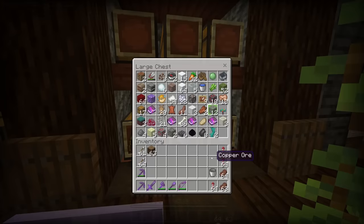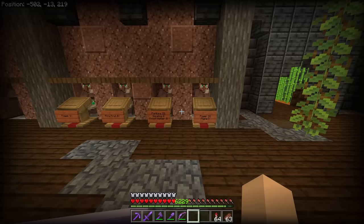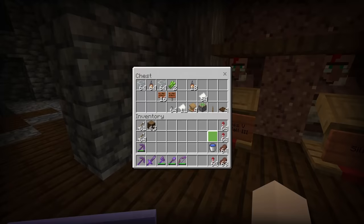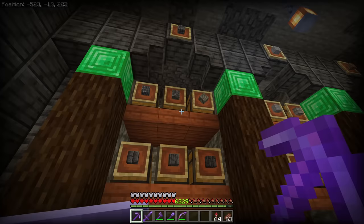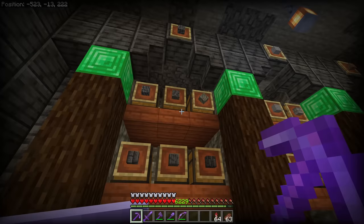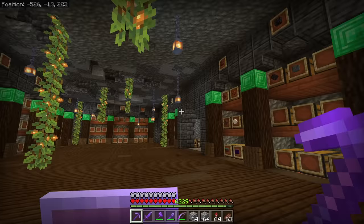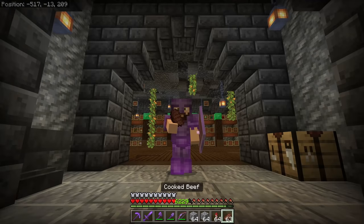We'll bring a bucket with us just in case we get attacked by Endermen while we have an Elytra on, because once you take off your armor and have just the Elytra, you're going to be in a tough spot. We need to bring a Mending book and an Unbreaking 3 book so we can enchant our Elytra once we're out there. We have an Anvil to combine it. This is critical because we don't want our first Elytra to potentially break while we're flying around. Lastly, I'm going to bring several stacks of Cobblestone for any bridging we may need to do.